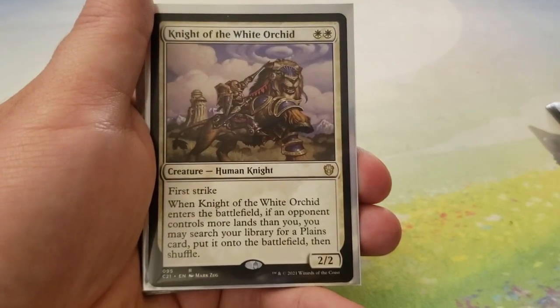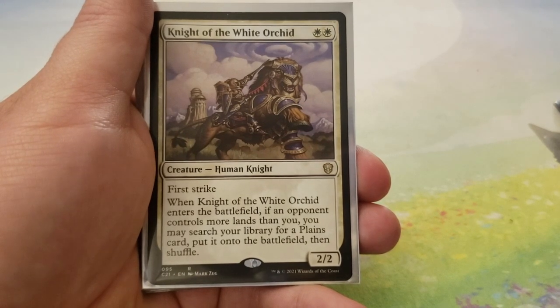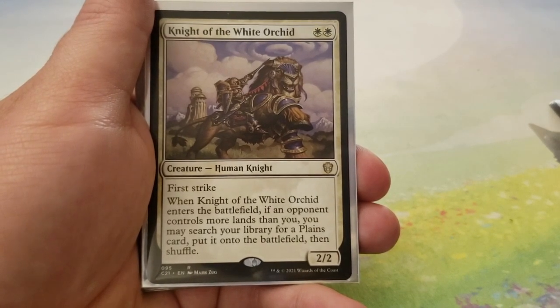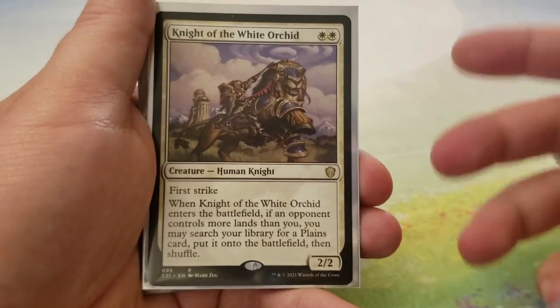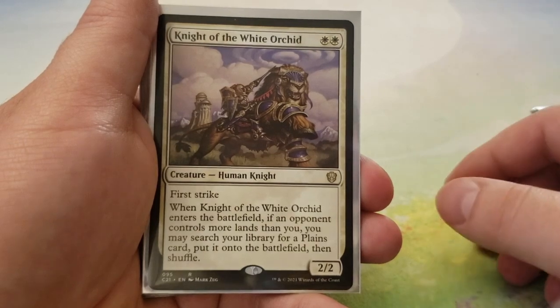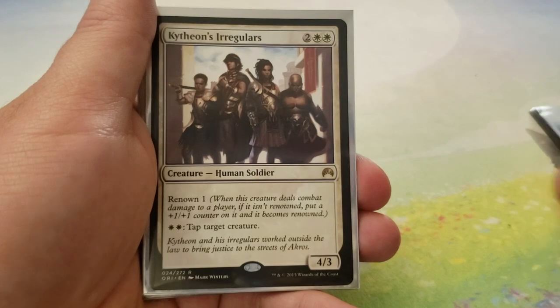Night of the White Orchid — for 2 white, this is a 2-2 with first strike. When it enters the battlefield, if an opponent controls more lands than you, you search your library for a Plains card, put it onto the battlefield, and shuffle. Again, white has trouble ramping and drawing cards, so we got to do what we got to do.